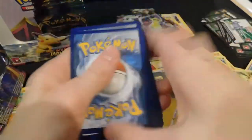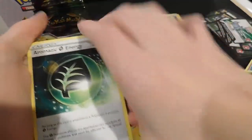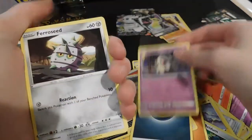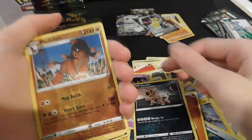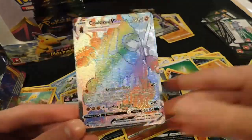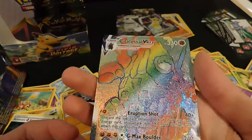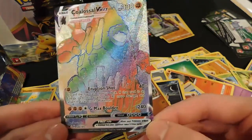Dark energy, aromatic energy, Oshawott, Duskull, Ferroseed, Riolu, Sandile, Mudsdale — reverse — and a rainbow rare Coalossal VMAX! I thought it was the Chonky Pikachu but it's a rainbow rare. First rainbow rare I have ever gotten and it's a VMAX!